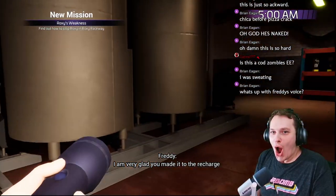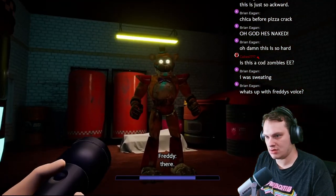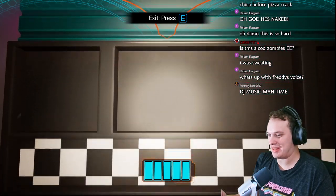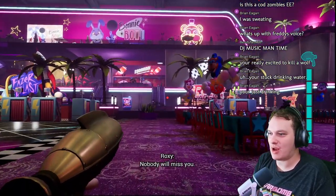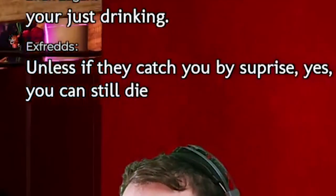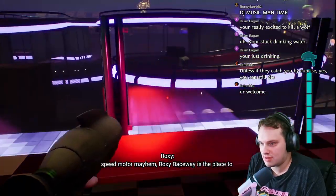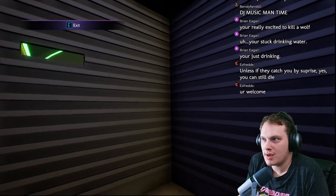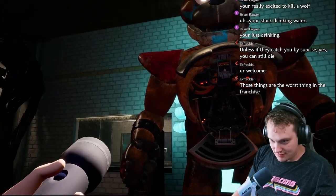Roxy's weakness. It's time. Is this the video? But perhaps you can find some clues on how to deal with Roxy while you are there. Freddy, you sound like — dude, what's up with Freddy's voice? Well, we gave him Chica's voice and that's just not how things work. Wait, what the — why am I even trying to play stealth? Unless they catch you by surprise, yes you can still — and she saw me go in.